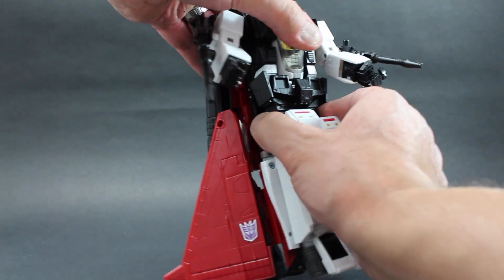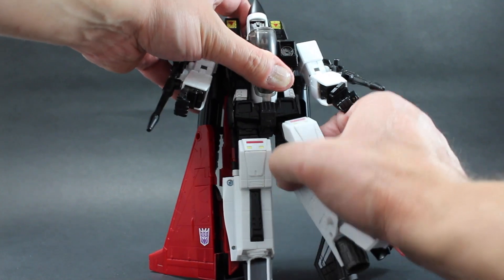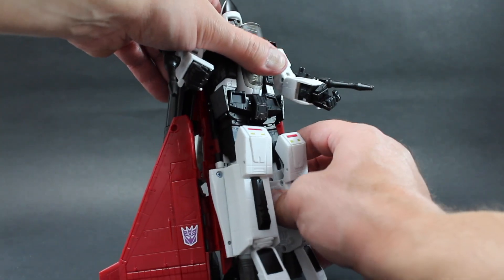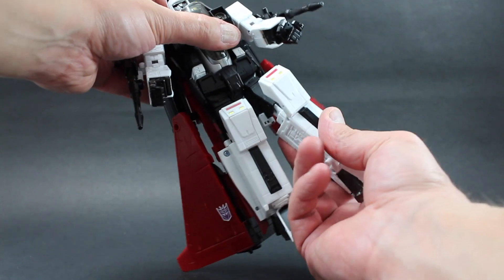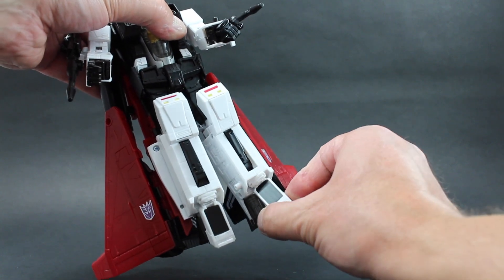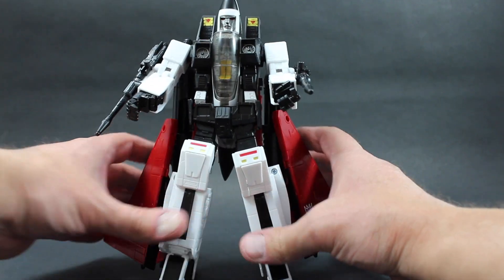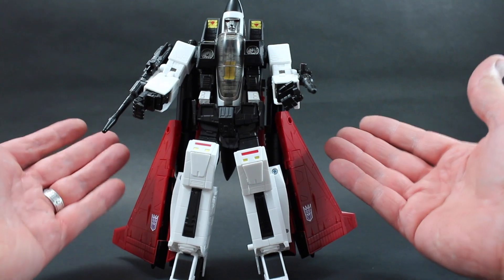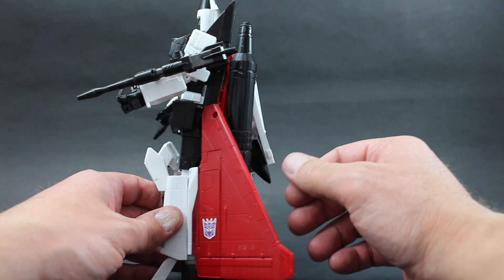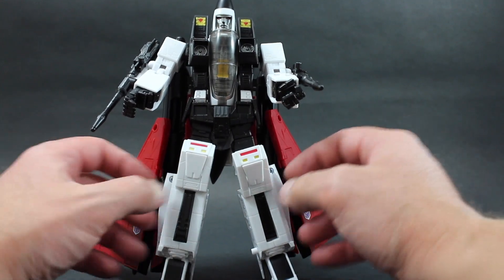The waist really has very limited, if any, rotation. The hips can't go out very far, but they can go forward — not far back, they are very limited. The knees are double jointed as in the other Seeker molds. There is no real ankle tilt. The foot does swivel, which might help a little bit with posability, but not much really. So you're a little bit limited with this particular Masterpiece — part of the reason is because there is just so much attached to it on the sides and in the back, and some of the transformation just kind of limits it.